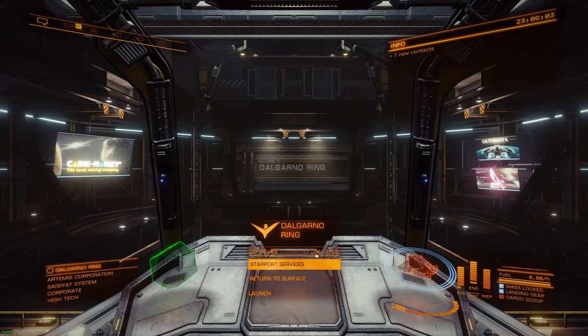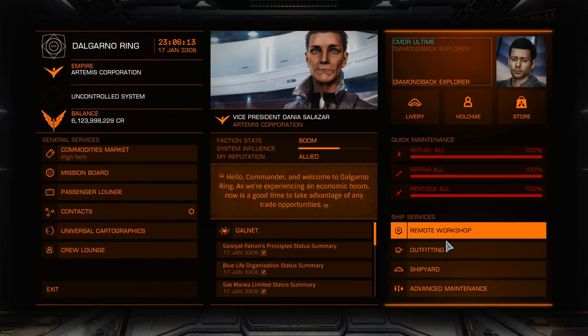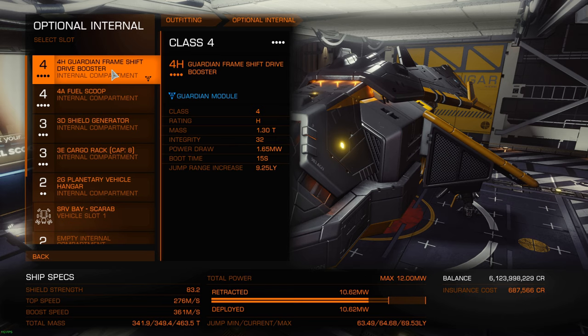Hello! This is a video about the Guardian FSD booster — the device that's going to help you increase your jump range by a significant amount. I'm going to show you a step-by-step guide for yourself to unlock this device and be able to buy it.